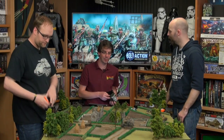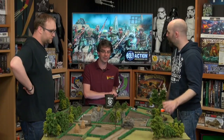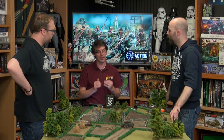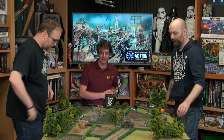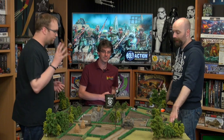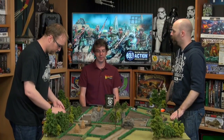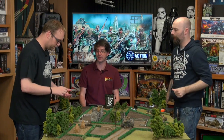You've got a hull-mounted machine gun. One of the key changes: all machine guns, including vehicle ones, get an extra dice. Your medium machine gun now has five dice to shoot. We're keeping all the points the same — machine guns felt slightly underpowered, so we give them an extra dice. HE, instead of rolling a number of hits, now uses templates, which discourages people from clumping together. I can fire both MMGs — turret one at 360 degrees and the hull-mounted one in its arc. I'm targeting the Panzerschreck team down there.